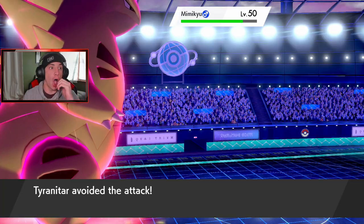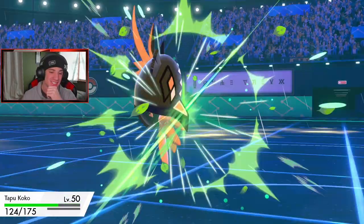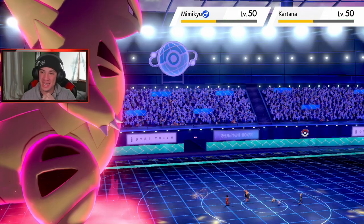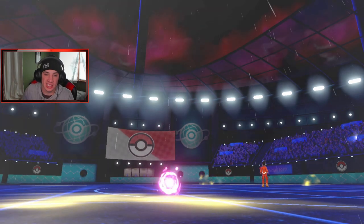Playrough comes out — did it miss? Yes! Big dodge! Gleam comes out doing big damage. If Trick Room ends, Koko is the fastest Pokemon on the field and that should be game.